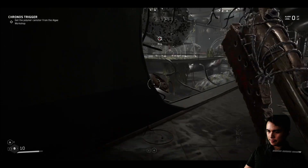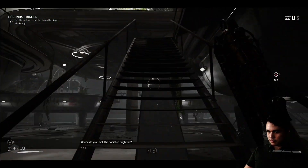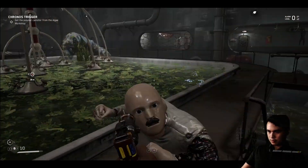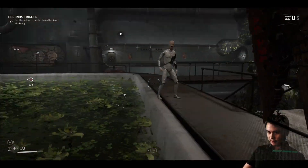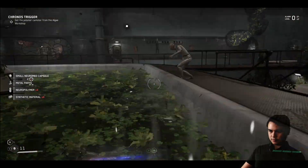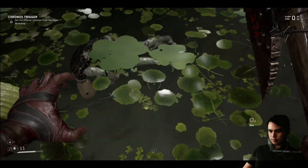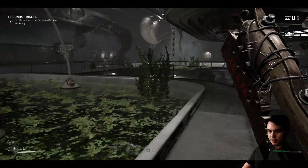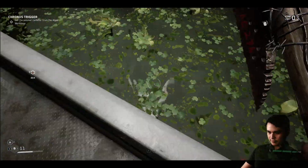I guess we need to go down here. Where do you think the canister might be? A device that dispenses the luminescent polymer is located on one of these platforms. Let's go find it. Let's grab your parts — why can't I just grab it from inside you while you're still alive? That would make things a whole lot easier. That was bad, very bad. And you're now decapitated.